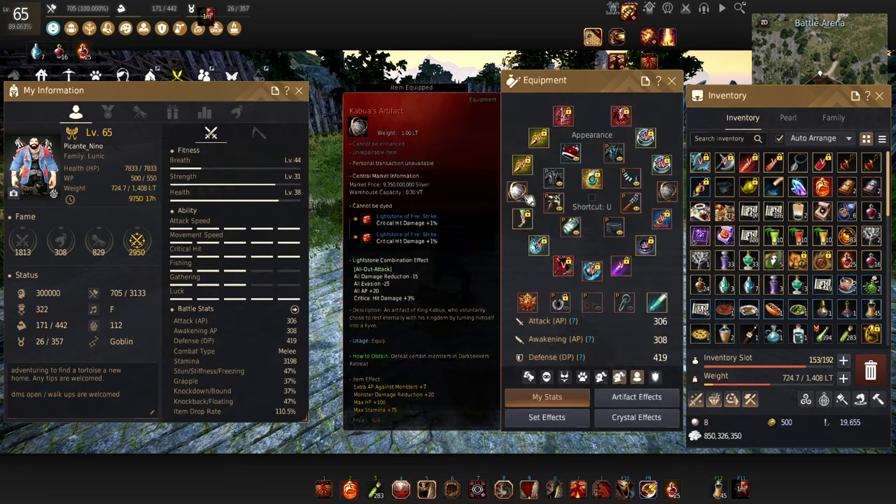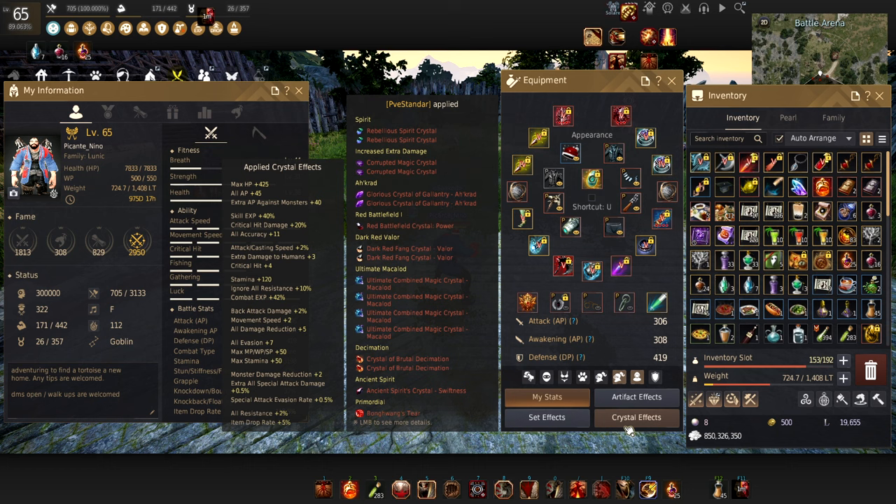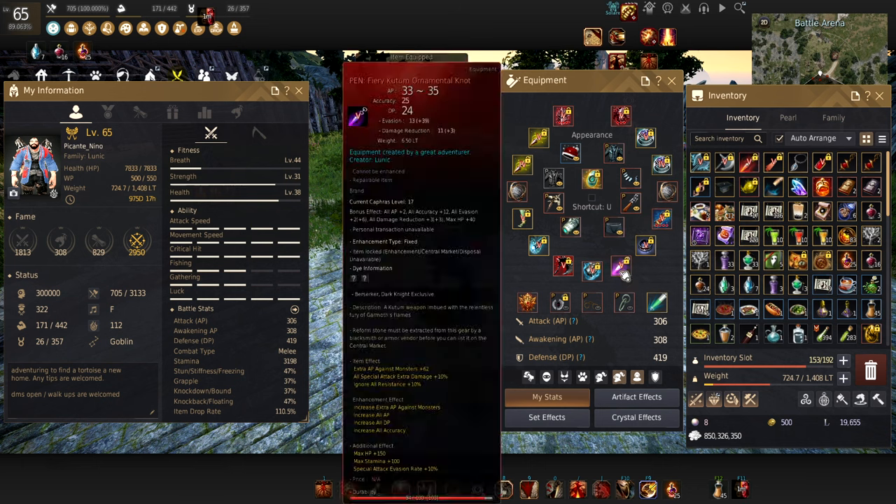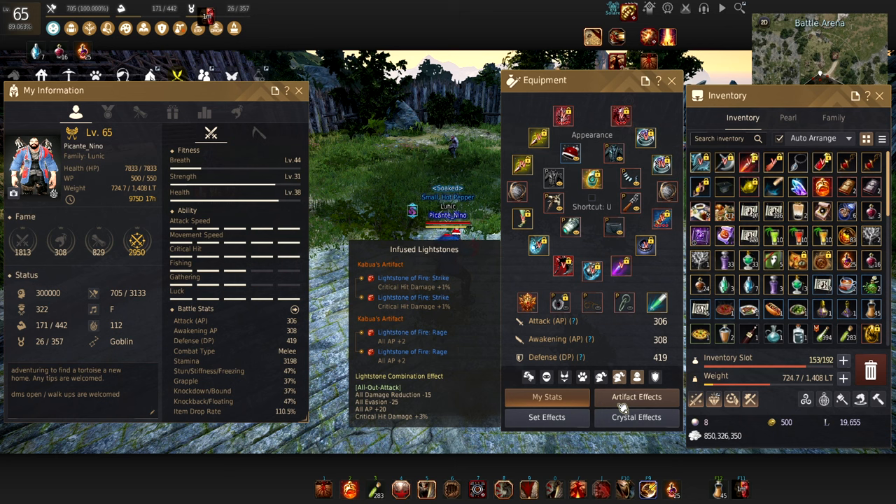Now let's go over artifacts — these are kind of endgame, so I don't expect everyone to be running this. I personally use two Kuba artifacts plus a double strike combo, which is honestly kind of expensive. I don't care about the damage reduction minus 15 because the Kubas give you 20 each, so you're just stacking a ton of AP. This is what you'd want to run for endgame. There are other crystal builds that might suit your playstyle better, but this is an example of what a crystal lightstone build looks like.